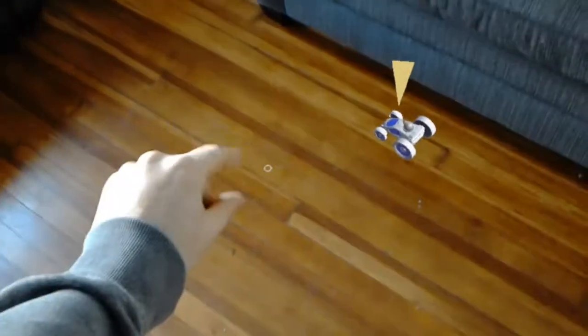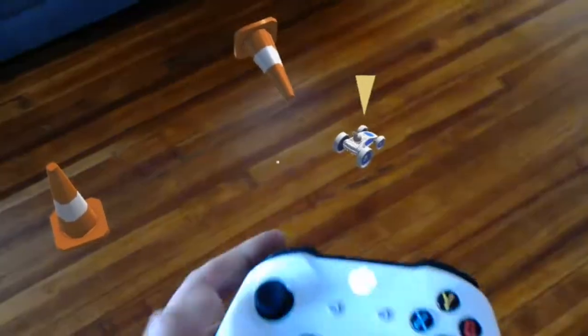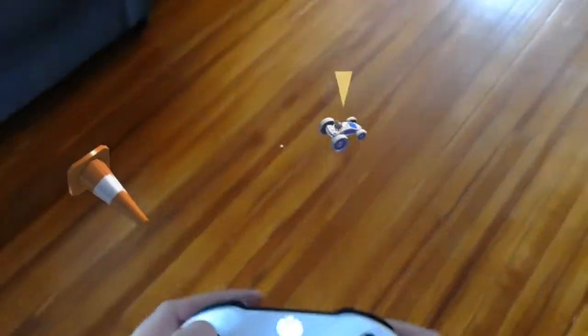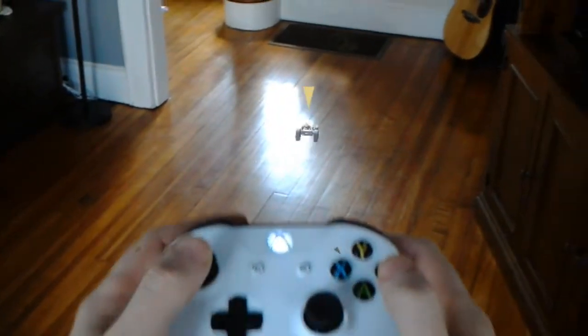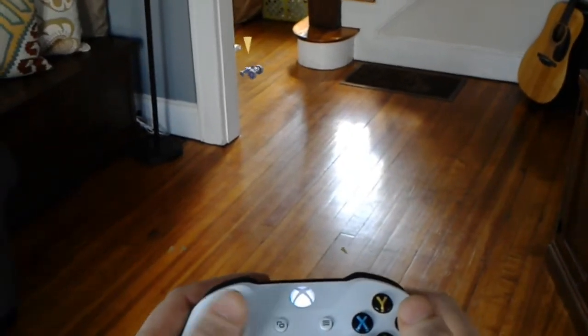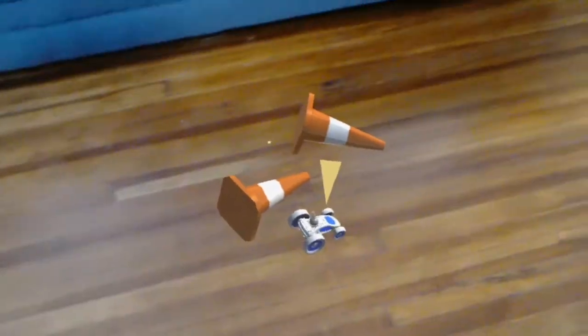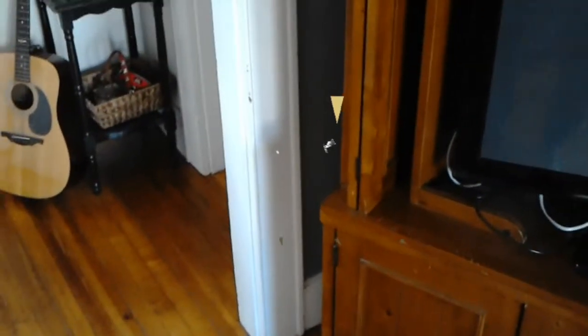So now it just tumbled off the couch. Now you can do the same thing with the controller and this is where it gets really cool. You can actually just drive around like a car in your house, like a radio controlled car. And then you can also shoot. So you see I go behind the wall and it disappears.